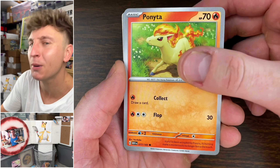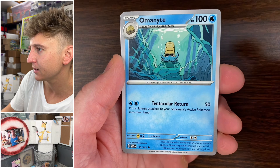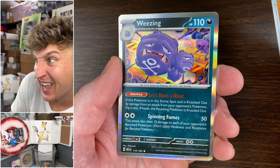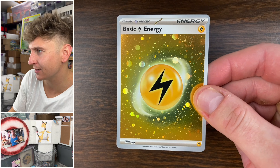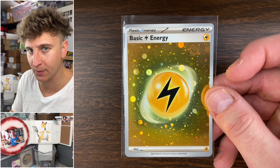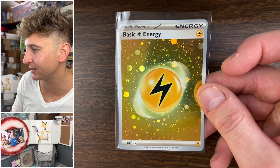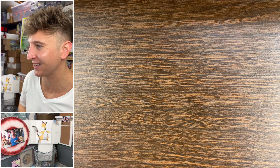Poliwag, Ponyta — I think I see something. Pikachu, Farfetch'd, Pidgeot, Omanyte, Tauros, Raticate reverse, Hitmonchan only. So these are special-type energy cards — I guess they went with this instead of the Poké Ball and Master Ball reverses. It's unfortunate; I prefer those much better. But basic energy secret rare Lightning-type energy reverse holo — I guess that's a thing.